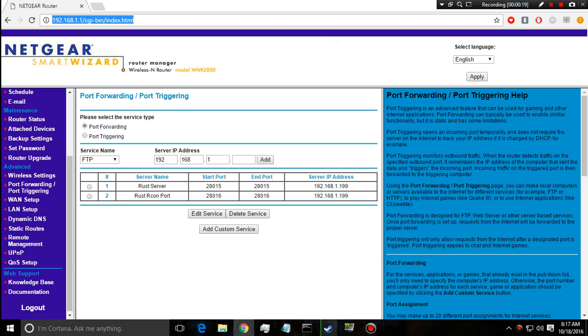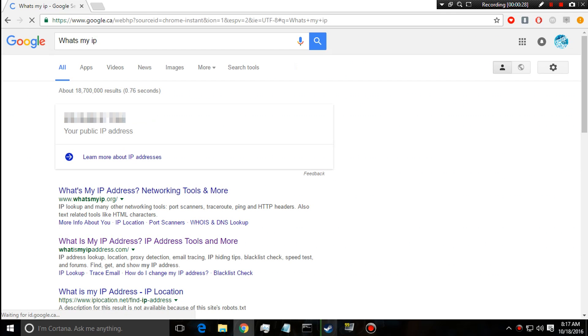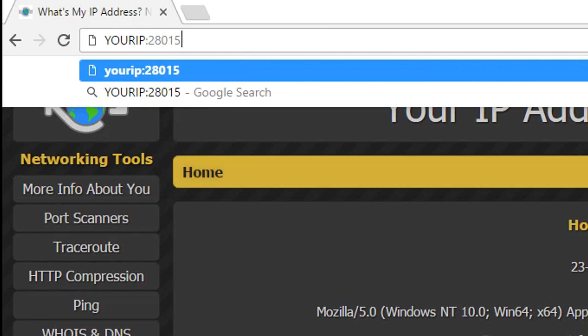To share your server with friends, simply Google 'what is my IP'. Your public IP address will be displayed — some info on my screen is blurred for privacy. If it doesn't show up there, go to whatismyip.org and your IP will be shown at the top right. Send that IP to your friends. To connect, they press F1 to open the console and type: connect [your IP]:28015 — that's how they'll be able to join your server.